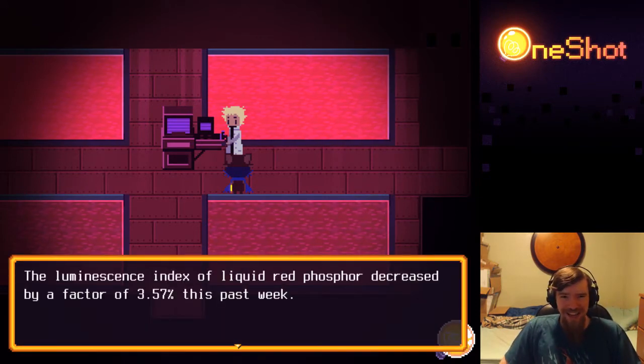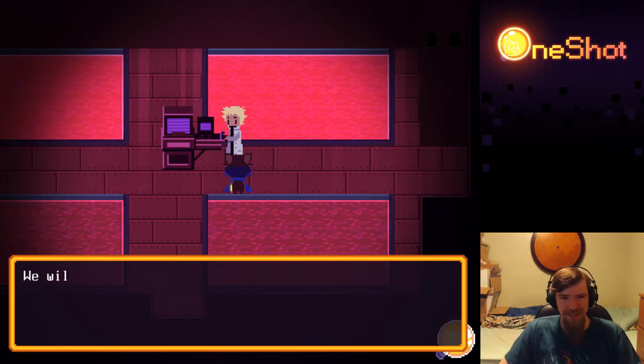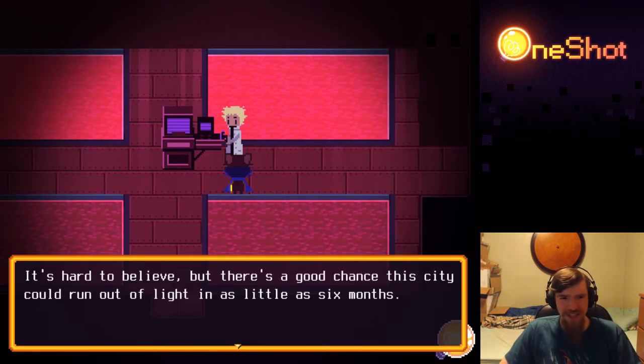The luminescence index of liquid red phosphor decreased by a factor of 3.5% this past week. Alarming to say the least — that's the sharpest decline I've seen, and the number is only increasing. We will have to further concentrate the phosphor now for it to be of any use. There's a good chance the city could run out of light in as little as six months.